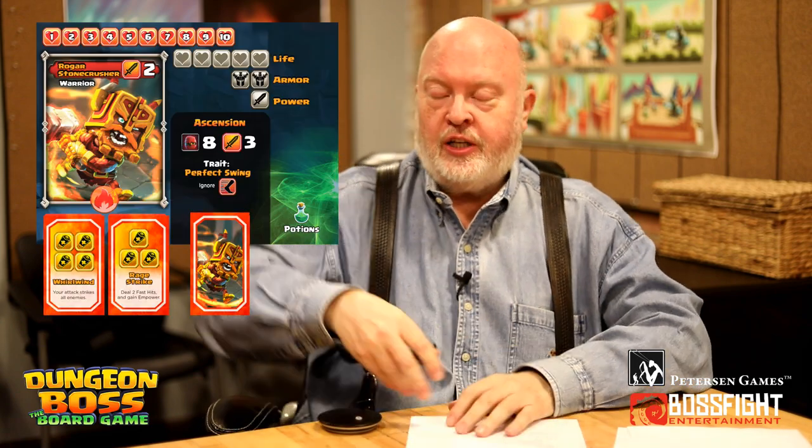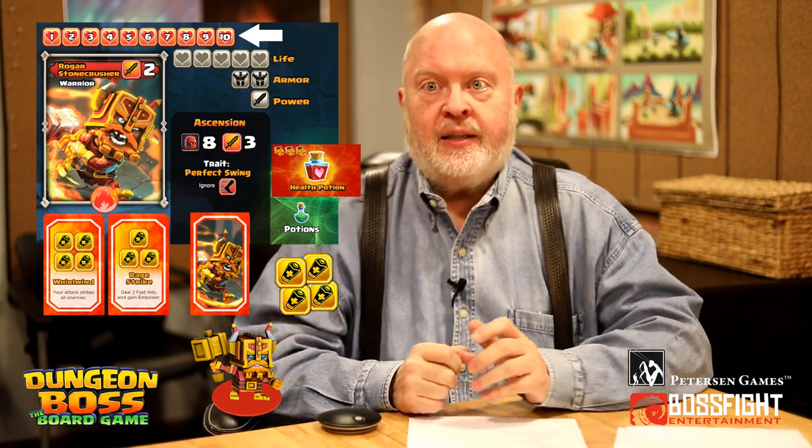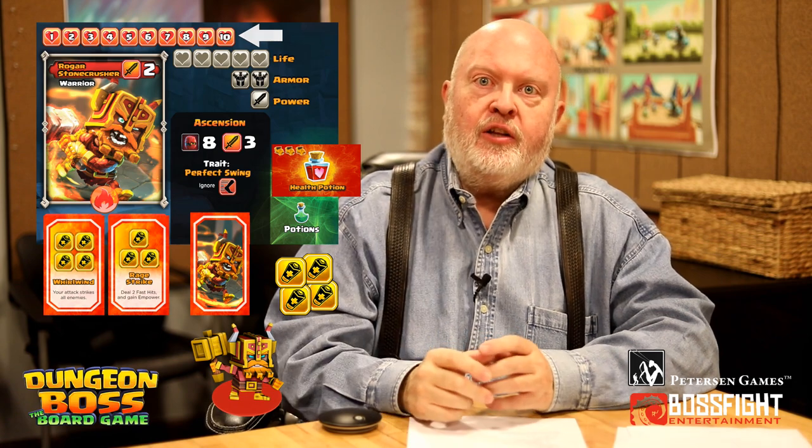If there's a dispute as to which hero you want to play, the game's owner gets to settle the dispute because with great power comes great responsibility. Place your hero's figure, his hero sheet, his ability cards, take some energy, set his health marker, and you're all set. Also, everyone gets a health potion at the start of the game.